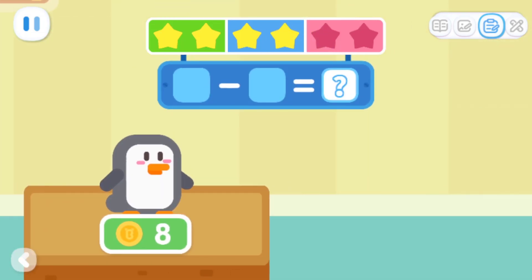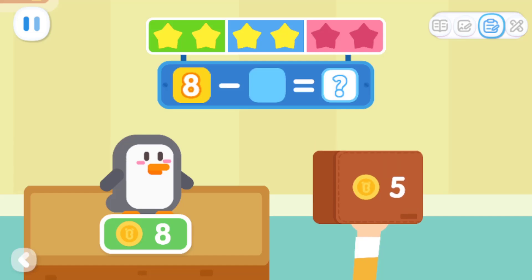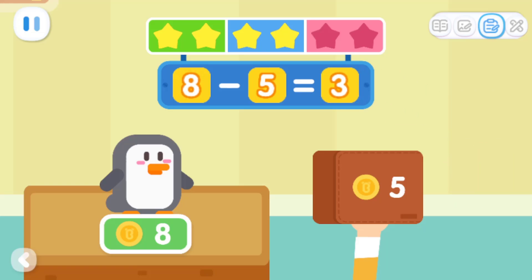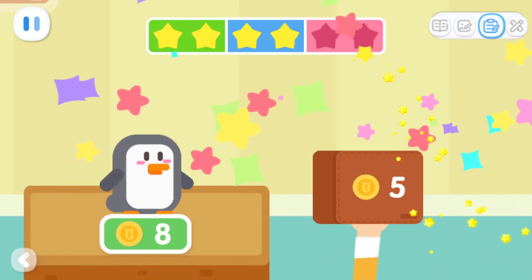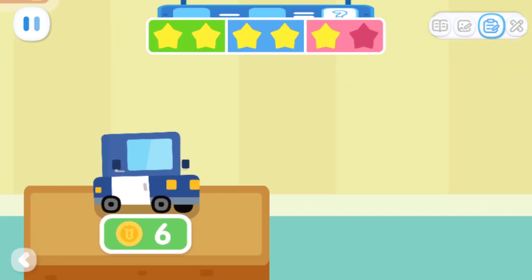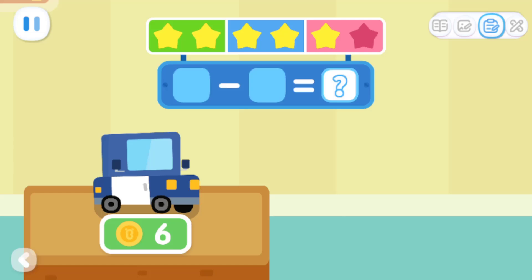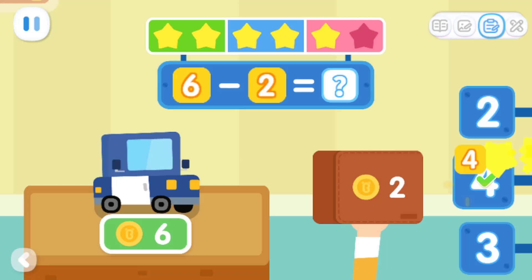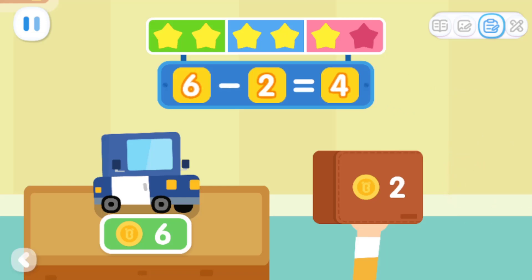This toy costs eight coins! I only have five coins! How many more coins do I still need to buy this toy? That's right! Eight minus five equals three! This toy costs six coins! I only have two coins! How many more coins do I still need? Six minus two equals four!